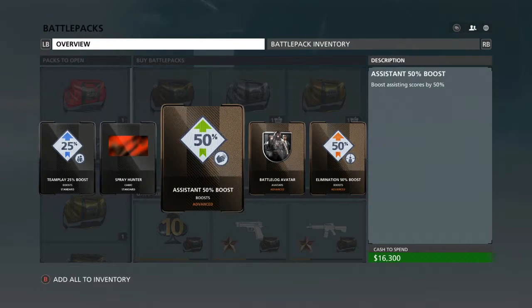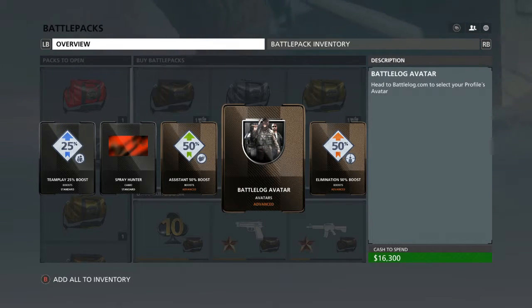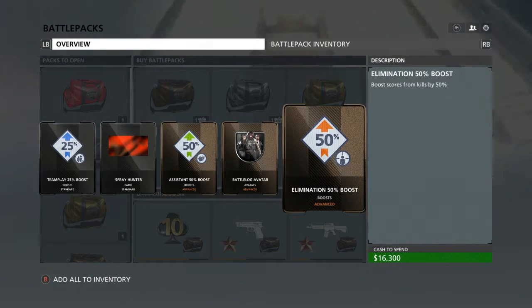Team Play 25% Boost, Spray Hunter Camo, Assistance 50% Boost, Battle Log Avatar, and Elimination 50% Boost.